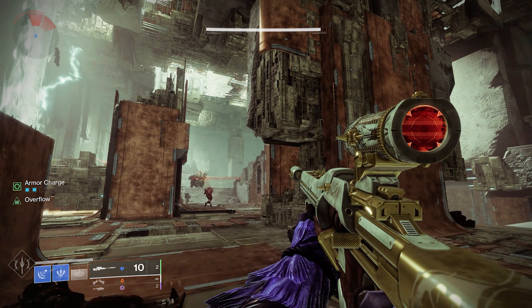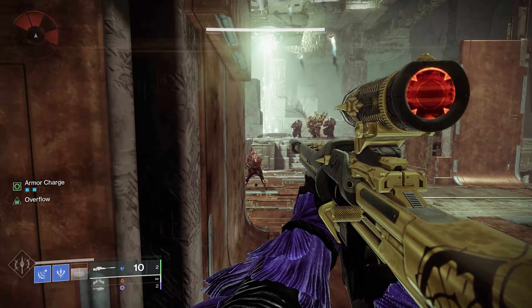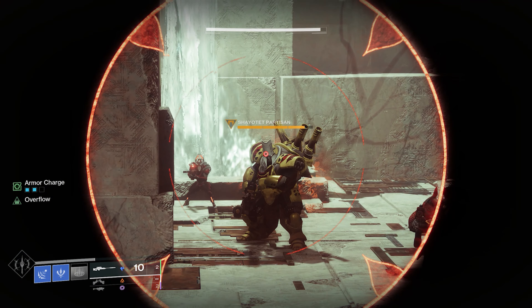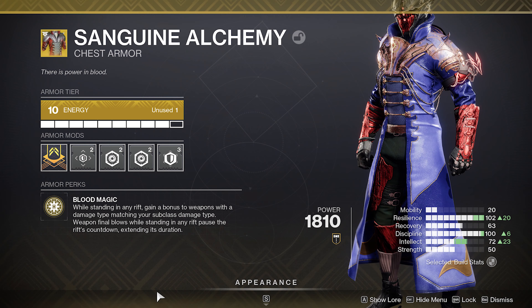Quick damage test: 39k per shot. I'm just going to jump up — I'm going to get high. So, 39k, and you're going to see an increase up to 46,000, nearly 47k. That's a 20% damage increase.